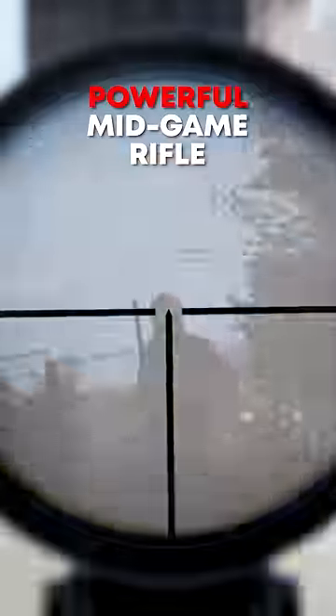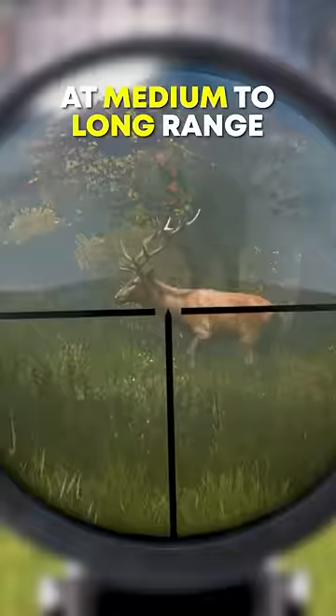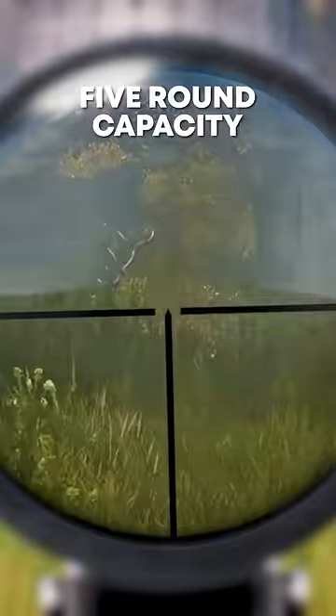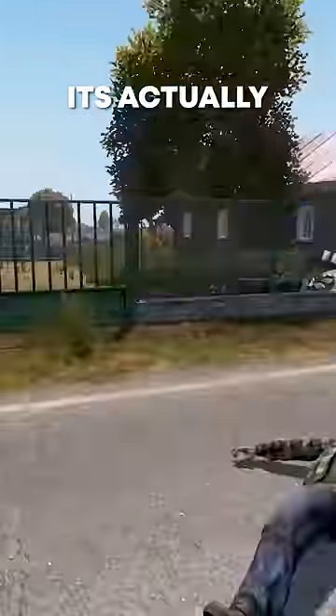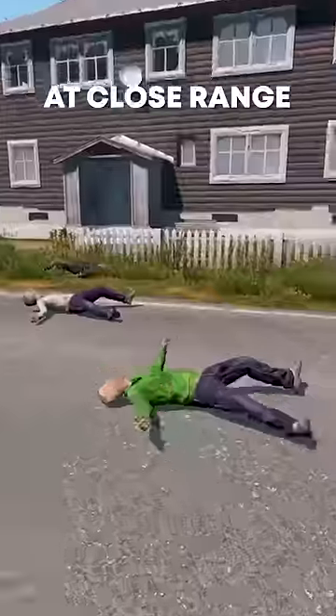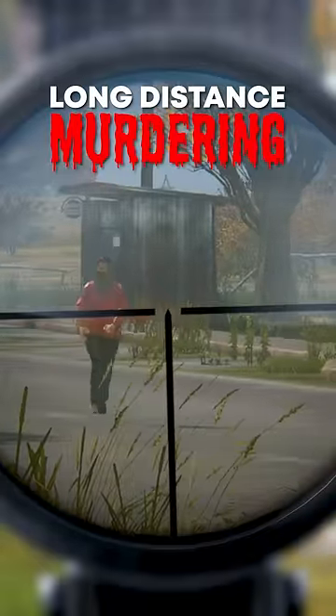The Mosin is a powerful mid-game rifle that is effective at medium to long range. It only has a five-round capacity, but despite its bolt-action mechanism, it's actually quite nifty at close range. You can attach a PU scope for long-distance murdering.